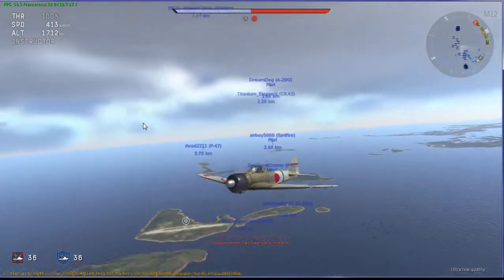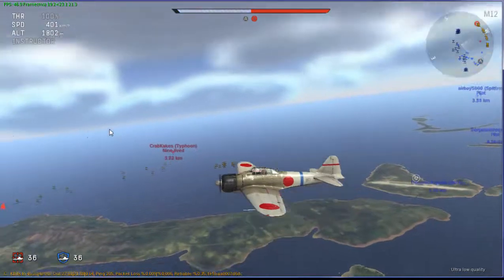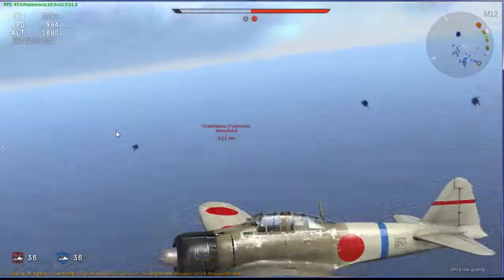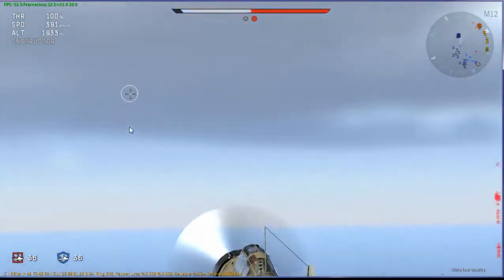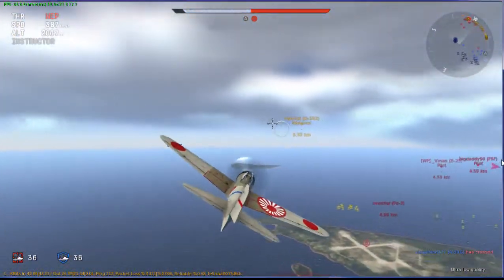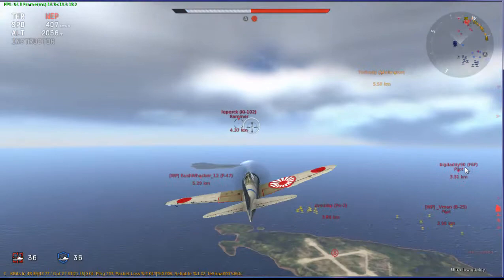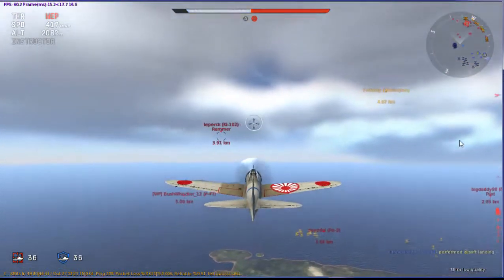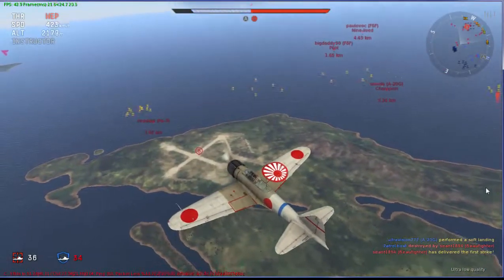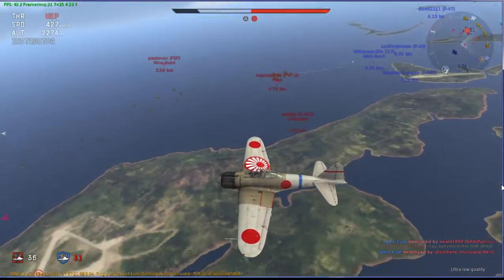I'm pretty hopeless with the plane names. What I'm trying to do here is just sort of get to the left there. Really it's better for one-on-ones, this plane. So I'm just sort of getting an isolated person and then turn fighting with them — or trying to get them into a turn fight. Because I've got an amazing turn speed on this, so I can pretty much beat anyone. But it won't really save me if I have two people on me at the same time.